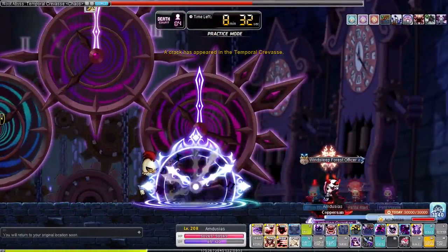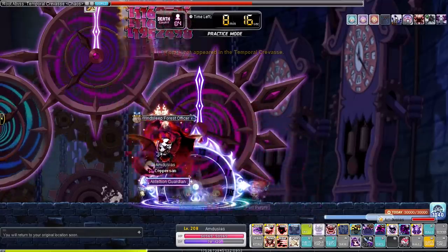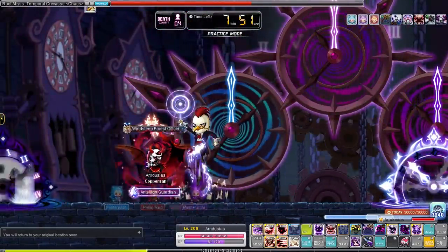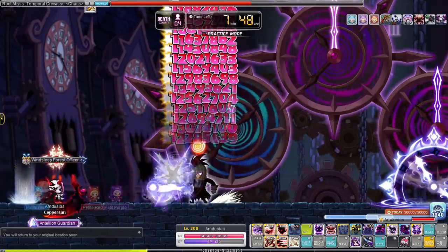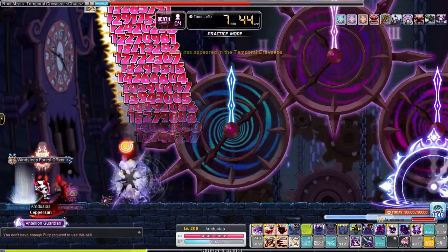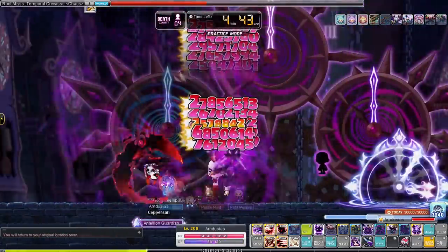There is a rhythm to his attacks though. Usually he fires off 2 balls before he does his jump attack. So if you can keep track of your skill cooldowns, your buffs, his attack animations, where your shadow is if he created any, the timers on the ground, and you know your keyboard layout by heart so you never need to look at where a button is — you can easily solo this boss. MapleStory is so easy, man.